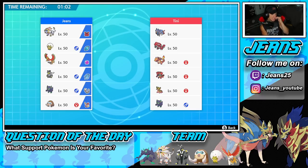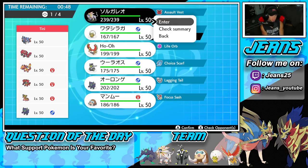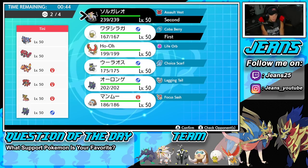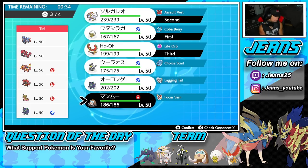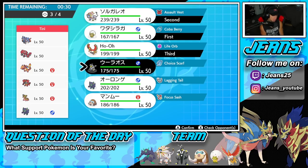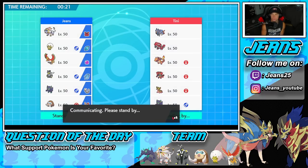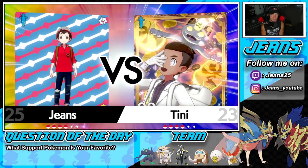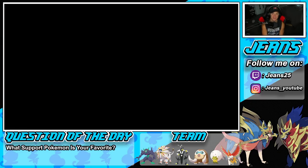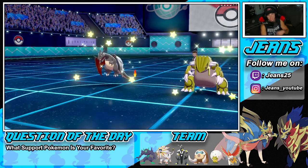We're hopping into battle three — he's got a top-tier team with Zacian, Groudon, Charizard, and Incineroar, plus Cinderace and Grimstone in the back. I kind of want to lead Eldegoss but there's a lot of firepower coming. I'm going to roll in with Solgaleo and Eldegoss, bring Ho-Oh in the back, and Mamoswine. The sun's going to be a pain to get rid of unless I drop a Rock with Solgaleo. He ends up leading Charizard and Groudon.